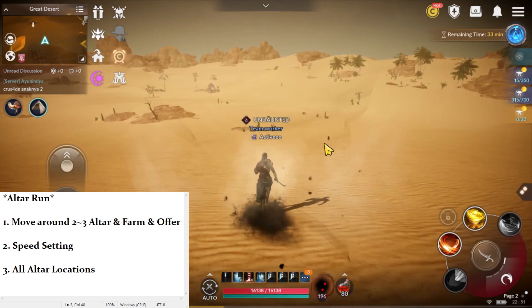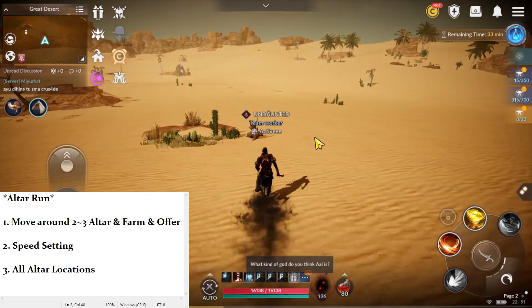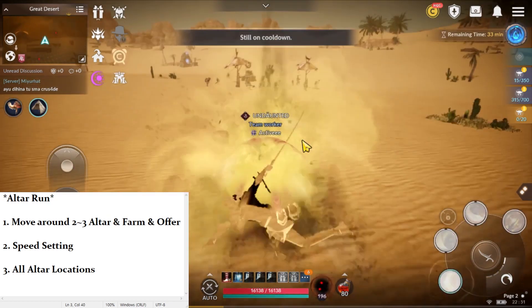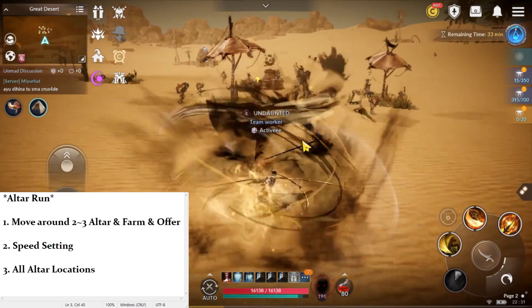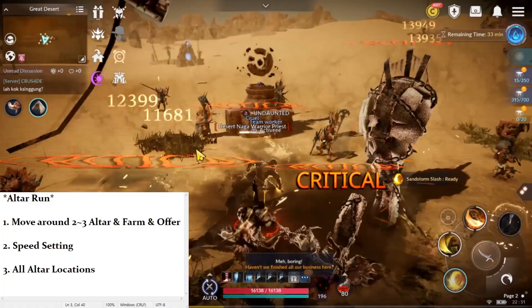Use all these skills and go. This is much faster than riding the Camel. Then you click on another Altar and offer.